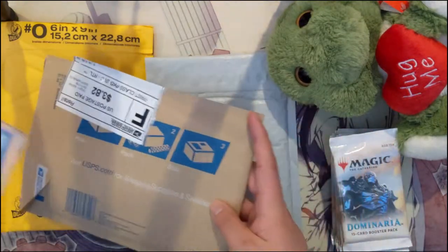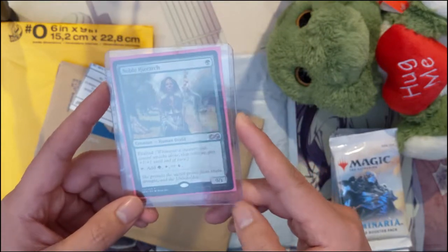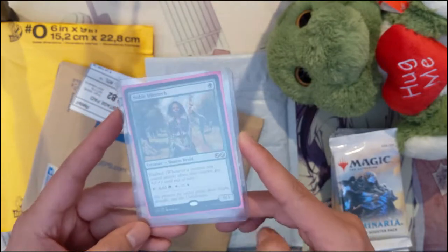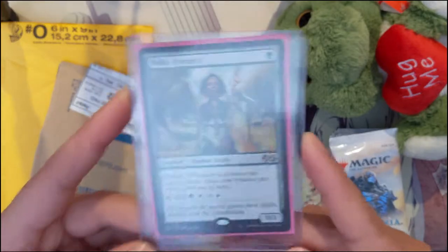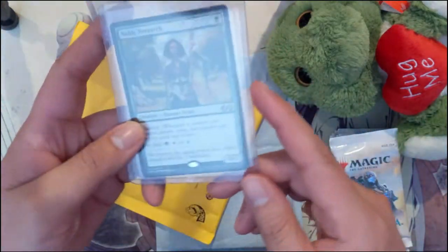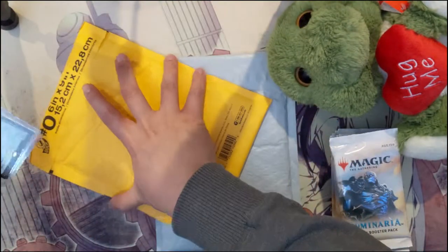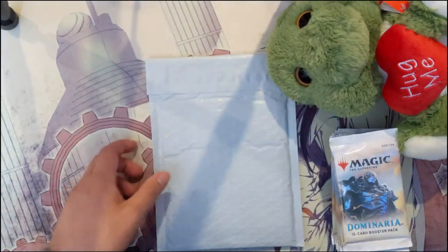For those who are not aware, Ultimate Masters is a set that came out not too long ago. Boxes — the MSRP was like $350 and right now they're probably going for like $400 on eBay. Some really strong cards, and the first one we're going to show off is Noble Hierarch. We actually have two of those. The boxes are crazy expensive — such good cards — and maybe one day we'll open one on the channel.